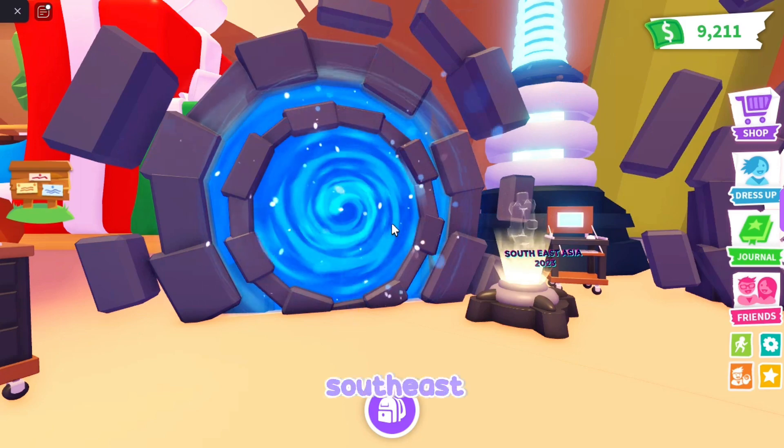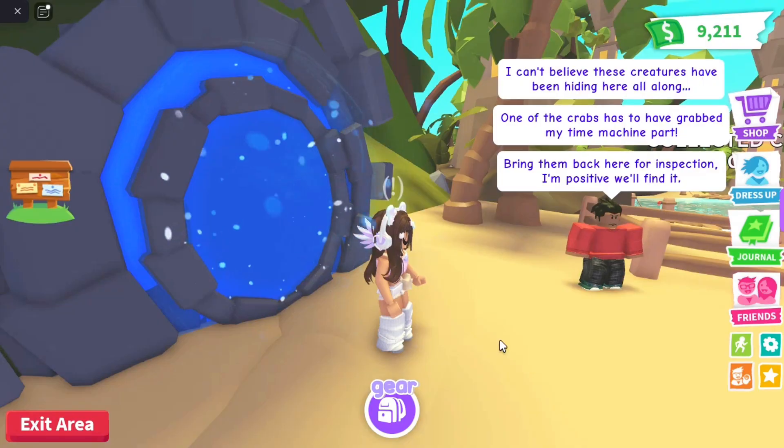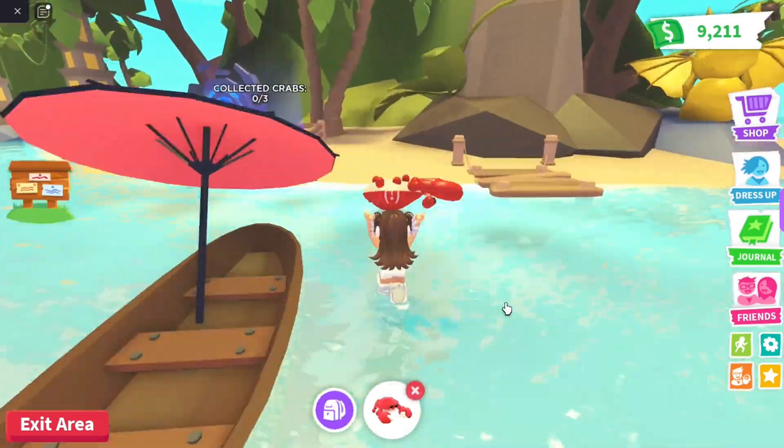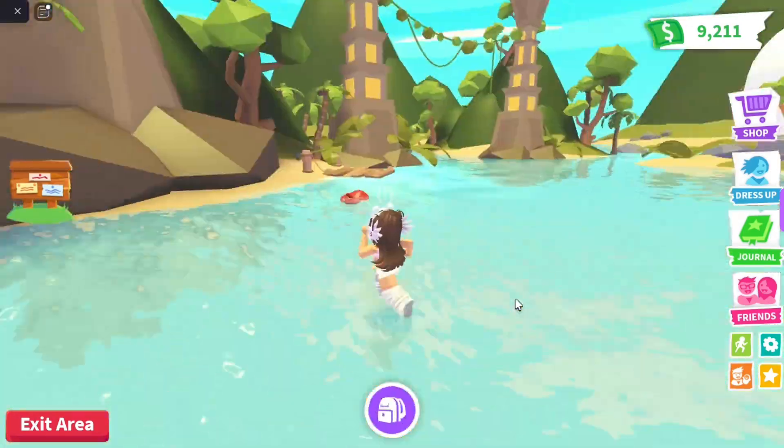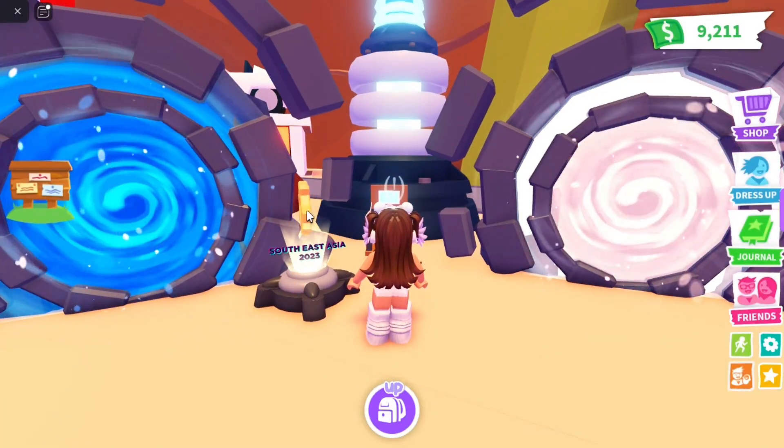The first portal is the Southeast Asia portal. Once you go through here, you have to collect three crabs to collect a gear. Once you've collected the gear, it should pop up right here.